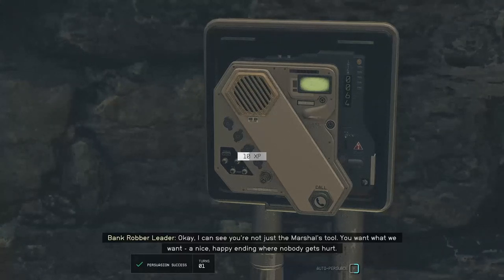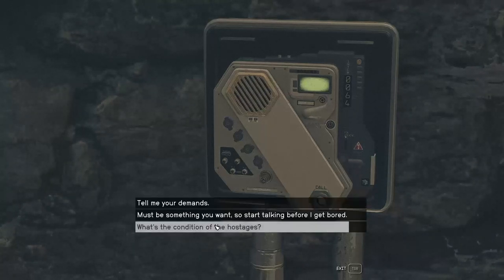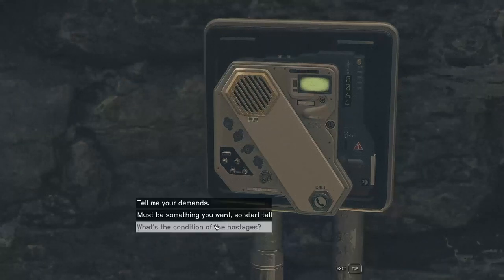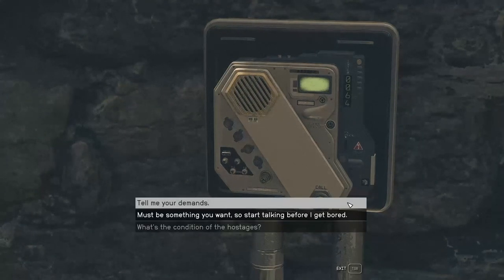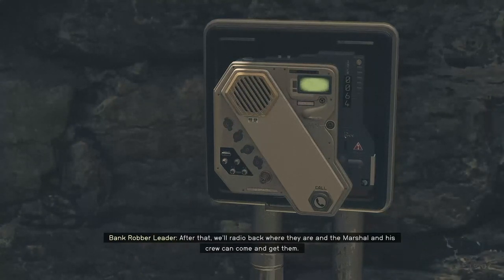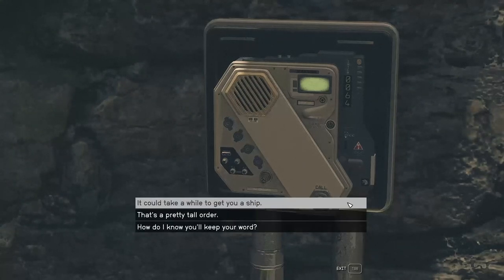Talking to me is the only way you're getting out of here alive. I understand that you don't trust me, but right now I'm your only lifeline. Well, I guess you have a point. I can see you're not just the marshal's tool - you want what we want, a nice happy ending where nobody gets hurt. So let's talk. What's the condition of the hostages first? They talk too damn much, complain about everything - but none of us has shot one yet. Tell me your demands. We want to guarantee a safe passage to the spaceport and a ship. We'll drop the hostages off somewhere safe in the system - after that, we'll radio back where they are. But if anybody follows us when we break orbit, we start shooting people.